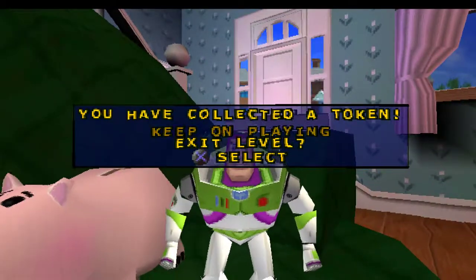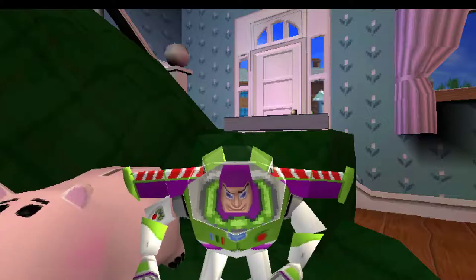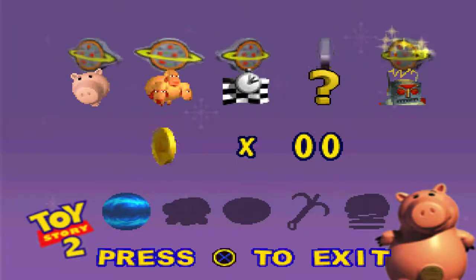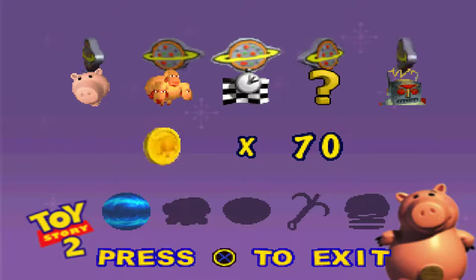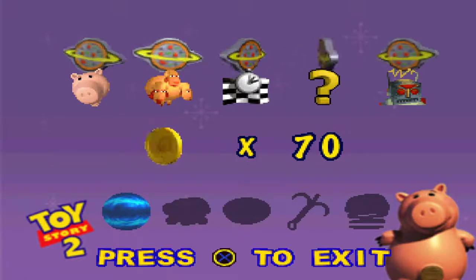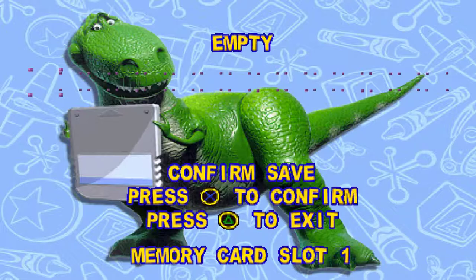I believe guys we are done with the first part of my Toy Story 2 let's play. Let's actually make sure we got everything. Yep — you have a boss token, a secret pizza planet token, a race token, 5 collectibles, and 50 coins. At the bottom we can see other items we've unlocked — we've unlocked the bubble shield, which is probably going to make an appearance later on in other levels.